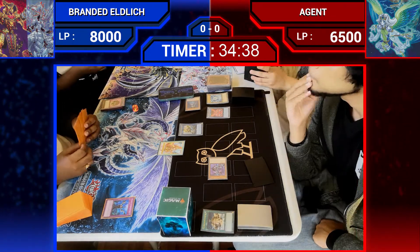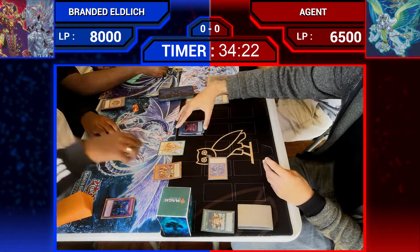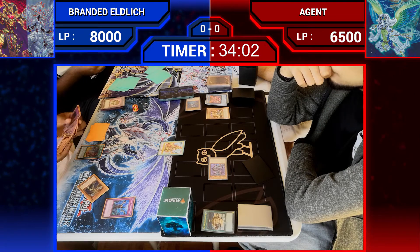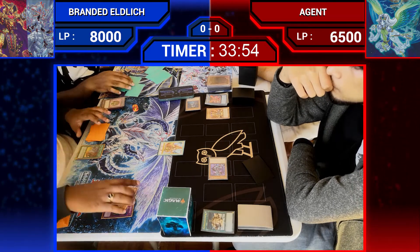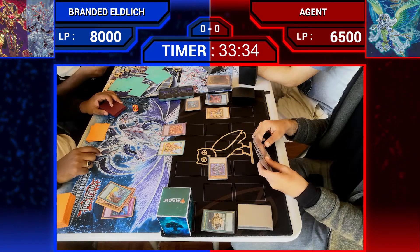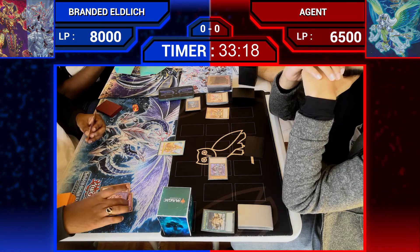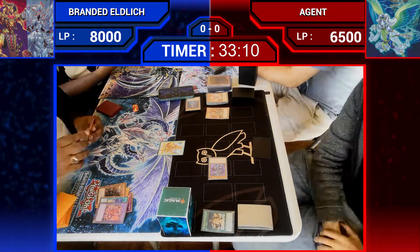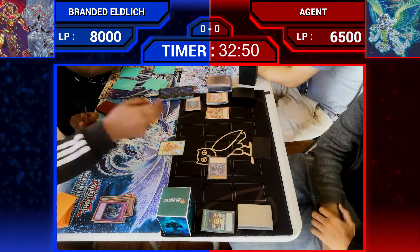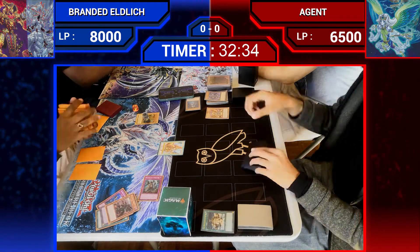That's pretty much it. Here's Laval Golem, tributing the Mirage Light. There's the Branded Fusion, sending the Golden Lord and Albaz to go into Albion. It will try to activate its effect, but here's Herald of Orange Light, sending both itself and Chrystia from hand to negate it. Here's Golden Lord, sending Hakaron Teal to summon himself, attacking over the Majesty Hyperion, setting 2 cards, and passing turn.